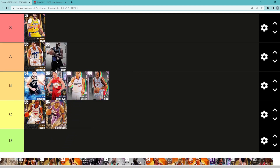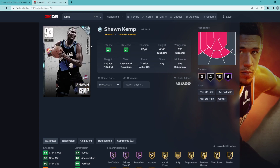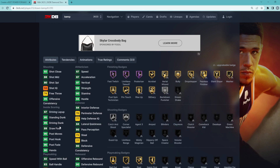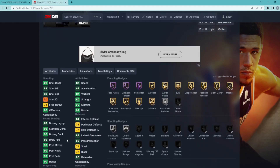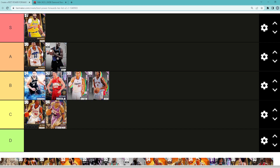Another A tier power forward is Shawn Kemp, but I might move him up to S tier later in the video. Kemp is super elite — really good going to the basket and fits the meta perfectly, since rim-running and slashing is the best way to score in the game. He excels at that with a 95 driving dunk, 95 standing dunk, 90 strength, and 97 vertical. His jump shot is really money as well. The only problem is his defense — if he had better defense I'd definitely put him in S tier.